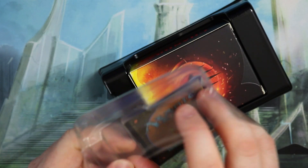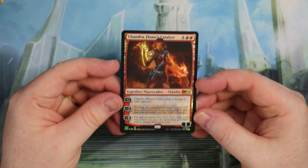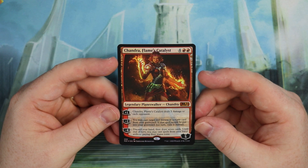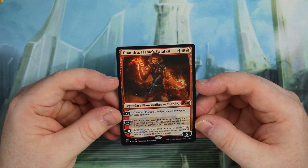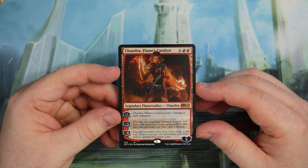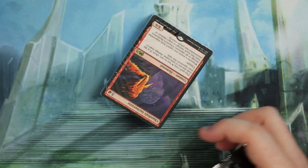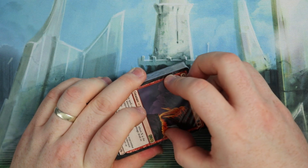Now we're going to get to Chandra. Chandra is six mana again with five loyalty. The plus one — Chandra's Flame Catalyst — deals three damage to each opponent. The minus two: you may cast target red instant or sorcery card from your graveyard; if that spell would be put into your graveyard, exile it instead. And the minus eight: discard your hand, then draw seven cards, and until end of turn you may cast spells from your hand without paying their mana costs — that seems pretty tasty. We get Chandra's Incinerator — a big 6/6 that can cost less. And Double Vision — copying big spells. This is going to be all about dealing damage and doing what Red does best.